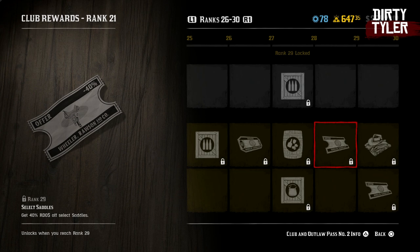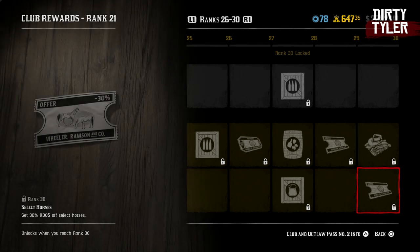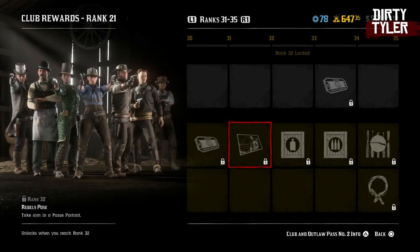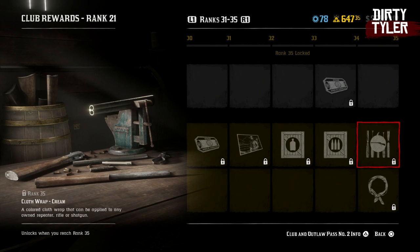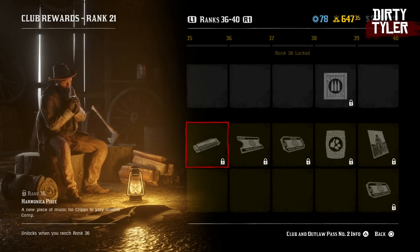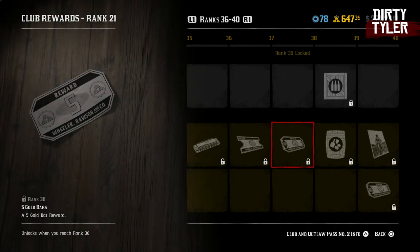At rank 25 you're going to get the Rexroad shirt and vest, and also a turquoise buckle. You'll get another ammo parcel at 26, a resupply voucher at 27, and a moonshine ingredients parcel as well as a collectibles parcel at 28. You'll get 40% off select saddles at 29. At rank 30 you'll get a camper outfit for Cripps and a voucher for 30% off select horses in the stables. At rank 31 you're going to get a free fast travel. Rebels pose at rank 32. You'll get a horse care package at level 33. Another weapons parcel at 34. A cloth wrap for repeater, rifle, or shotgun at rank 35, as well as a Rexroad bandana. You'll also get another harmonica piece for Cripps. At rank 37 you'll get a 50% voucher off select vests. At 38 you'll get another 5 gold bars.